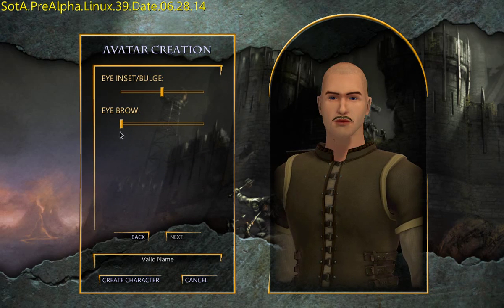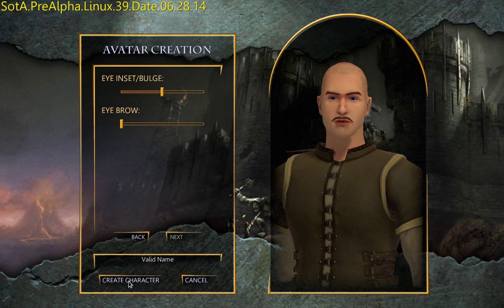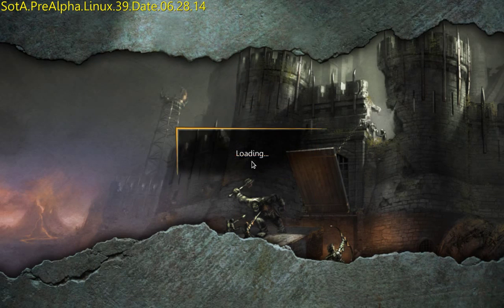Eye tilt. Yeah, I'm not going to mess with any of that — too complicated. What does that do? Nothing that I can determine. Create character.